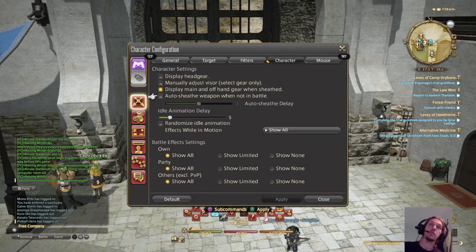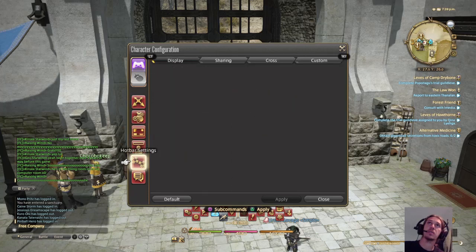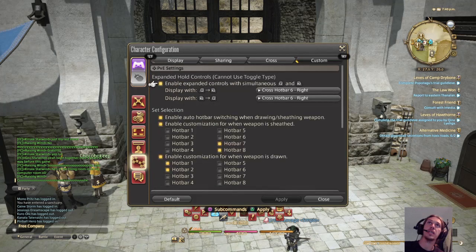When your weapon is sheathed you can do whatever — that's the idea. Also, go to your character settings and turn off Auto-Sheath Weapon. Then go to Cross Hotbar Custom settings. I have Expanded Controls enabled, and I have R2 and L2 set to the same combination, because sometimes I'll press one before the other by mistake.